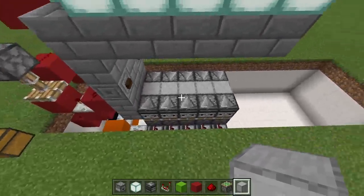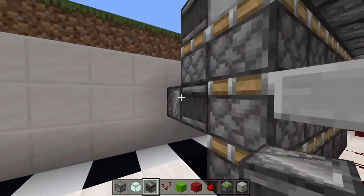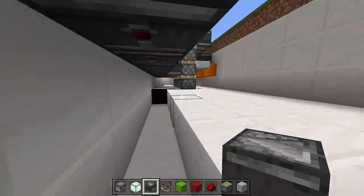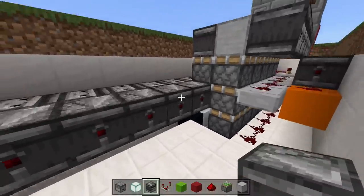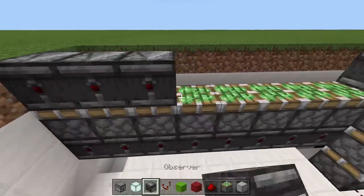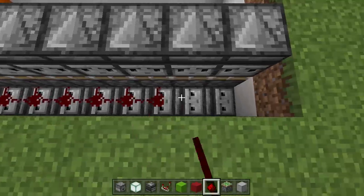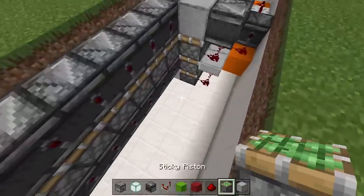Now let's expand it. Like I said it can go up to 13 blocks total — we already did five, so we can do eight more. Before placing sticky pistons, put in the observer blocks first because they'll be harder to reach later. Break out these blocks and place your downward-facing observer blocks, then the inward-facing observer blocks off those. Take out your sticky pistons facing upward, with yet another line of observer blocks on top. Note: you can use redstone lamps here, but observer blocks are more reliable if there's lag in your world.